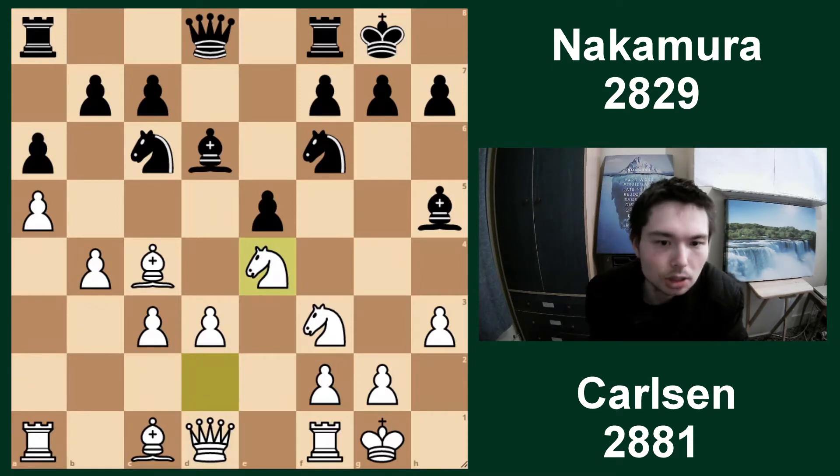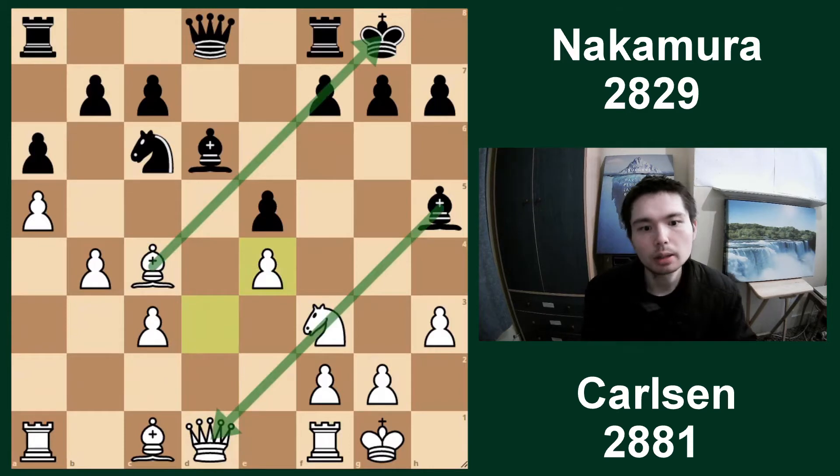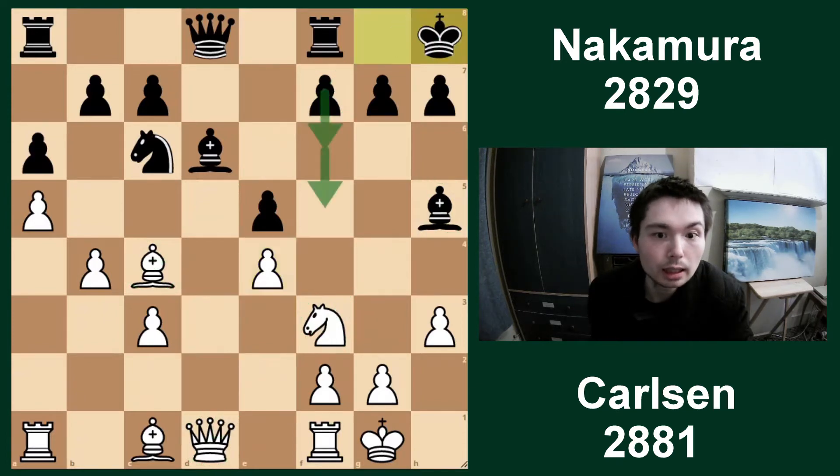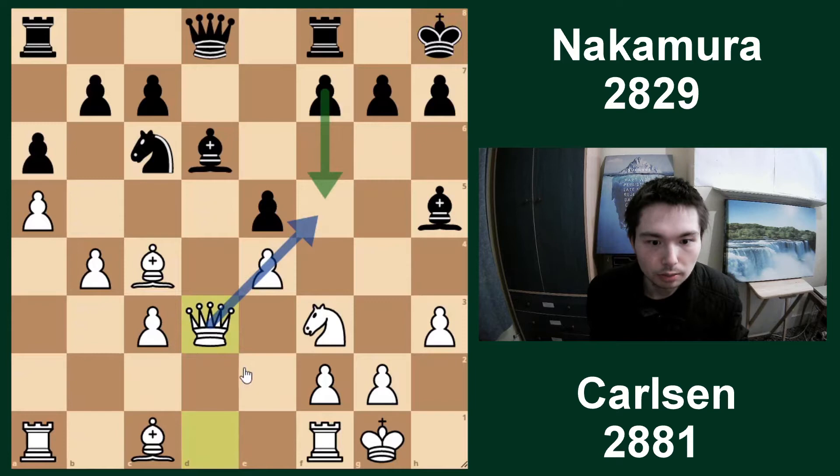Carlsen attacks the bishop first. The bishop drops back. e4 is coming, so Nd2 stops it. a6 controlling the b5 square. Knight in the centre. And a gigantic decision to get rid of this knight - take, take. I think white's bishop is much better than black's. Even though this bishop pins the knight to the queen, this bishop is very active on this diagonal. I really like white's position.